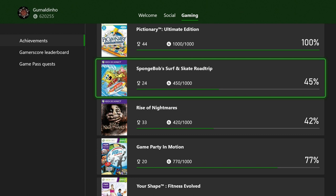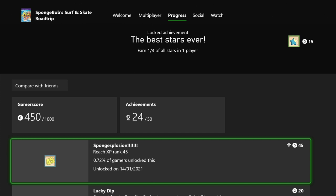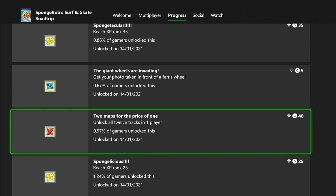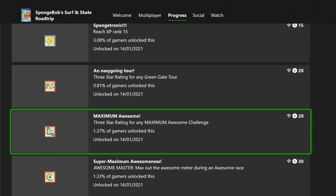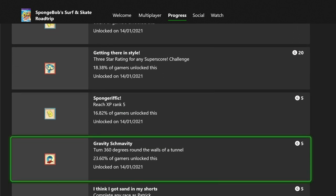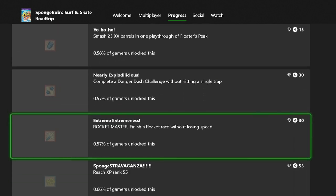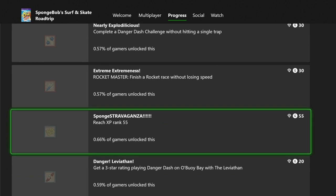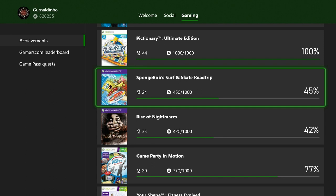SpongeBob Surf and Skate Road Trip — the Kinect detection on this is horrendous, which really ruins the game. I wasn't aiming at anything specific, just playing. The XP leveling is very generous — I'm over level 45 and there's an achievement for level 55 too, so I can definitely go back and get that. I went on a bit of a Kinect streak this month, playing Kinect games in the living room with the furniture moved out of the way for a couple of days.